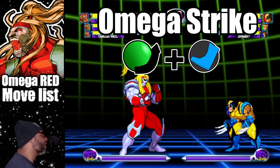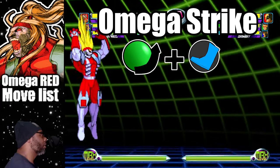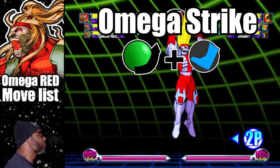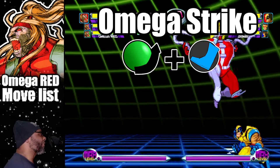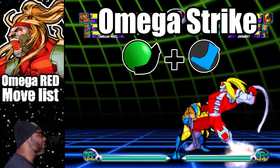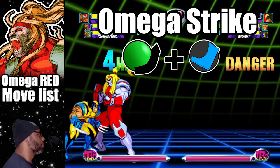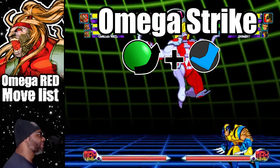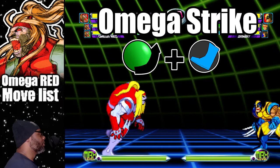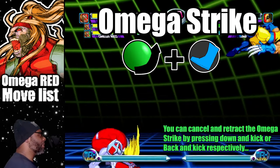To do the Omega Strike in an upward direction, do a quarter circle forward plus both kick buttons. The Omega Strike is a fast attack with range and power, and it's also a great combo finisher. To cancel this attack at any time, press down and the kick button while performing the move.